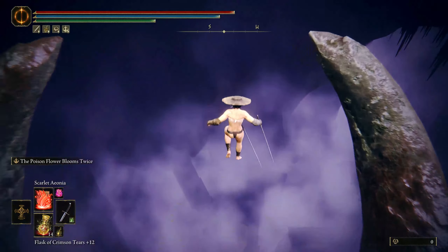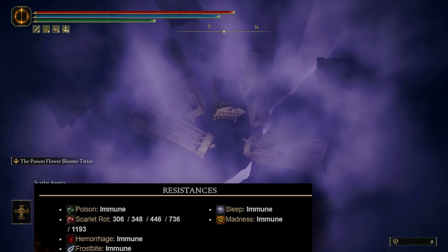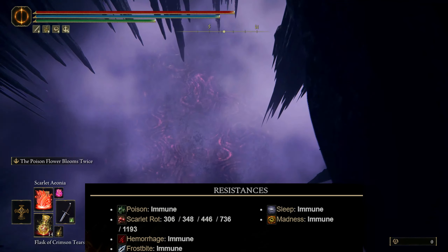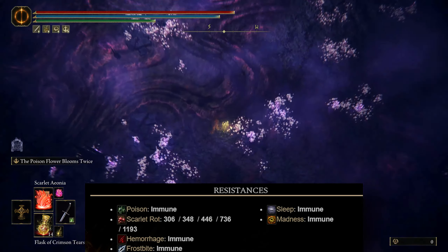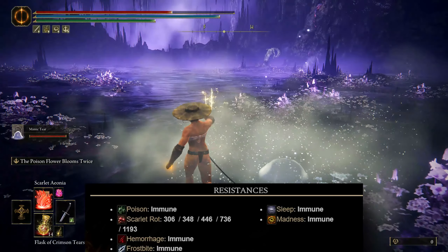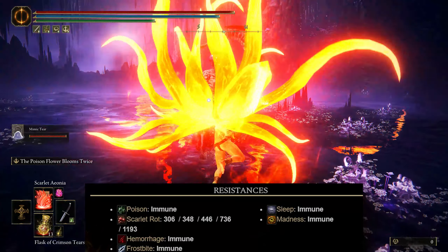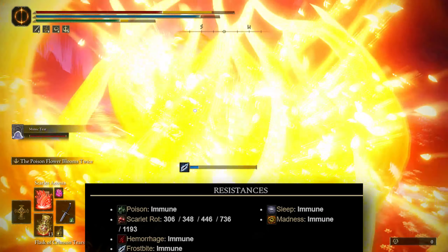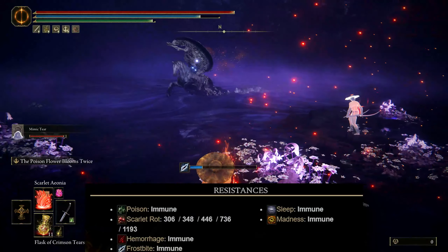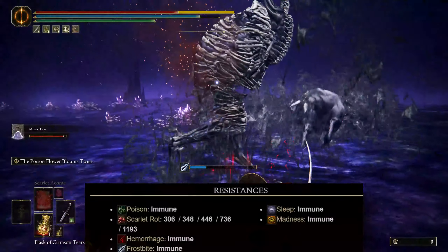Let's look at the resistances, because this will tell us the type of build we'll need in order to defeat him. If you look at the resistances that the Putrescent Knight has, he's immune to literally everything except Scarlet Rot. Now keep in mind that he's also weak to Holy, however with Holy there's no damage that is procced from that. I tried Holy Arrows but it honestly wasn't doing much, and it's kind of annoying because he's always moving anyway. So then I tried a Scarlet Rot build and it worked like a charm, because it's the only thing that you can proc on him.